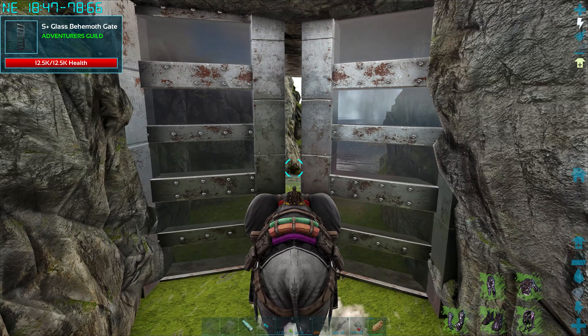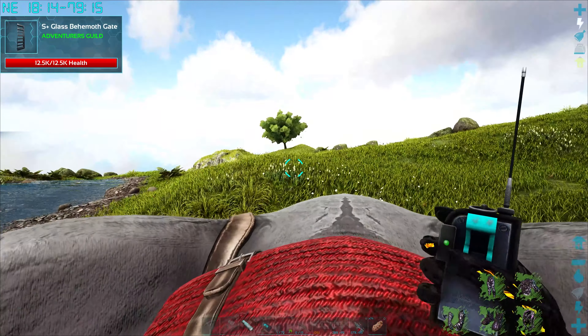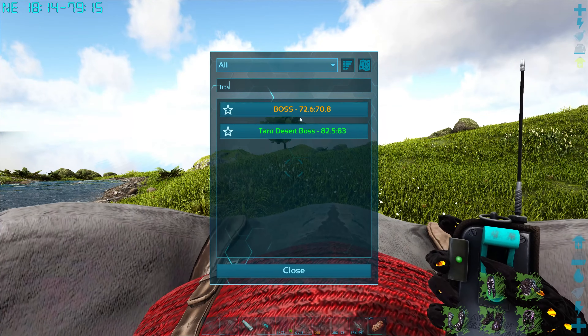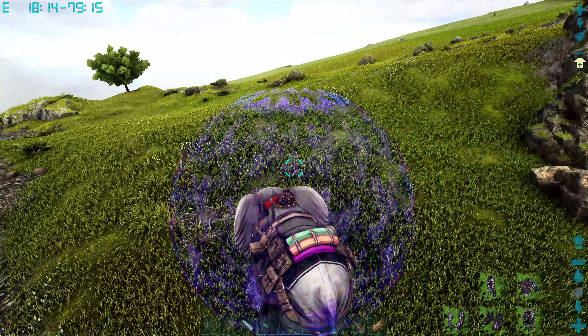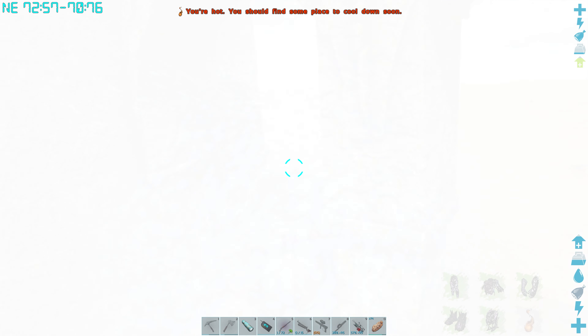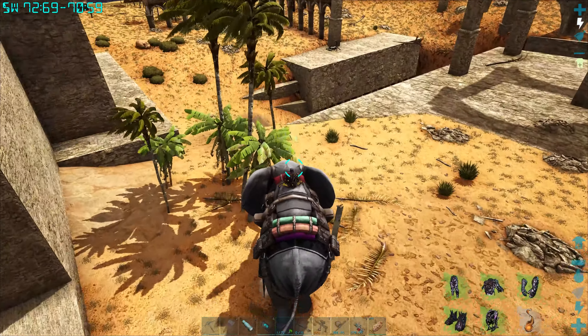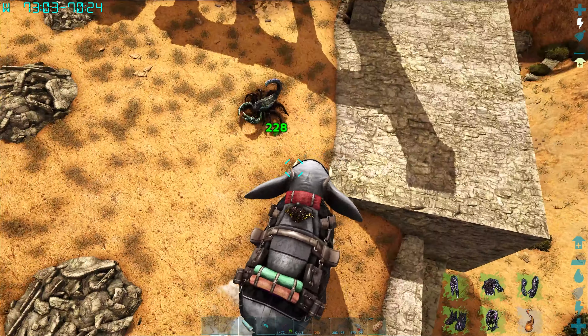So we were kind of thinking about where we could do this fight. We could actually do it here, but I think what we're going to do is there's a spot out here at the Boss area. There's this one - it is in a bad spot, and I think it's enclosed enough that if we go down below, they can't move around too much. Let me show you - right down here. I'll just make sure there's no bad things first.